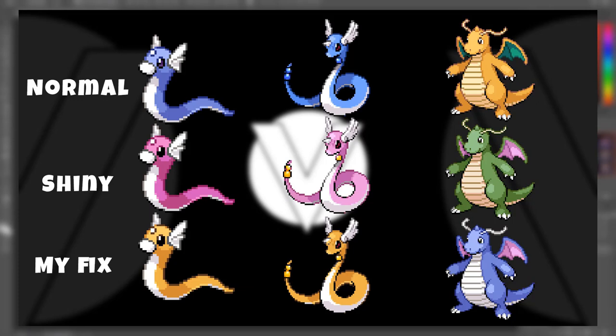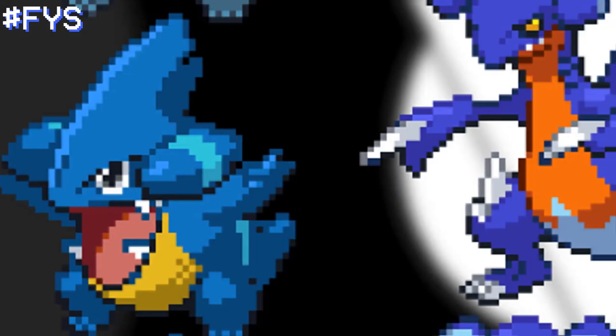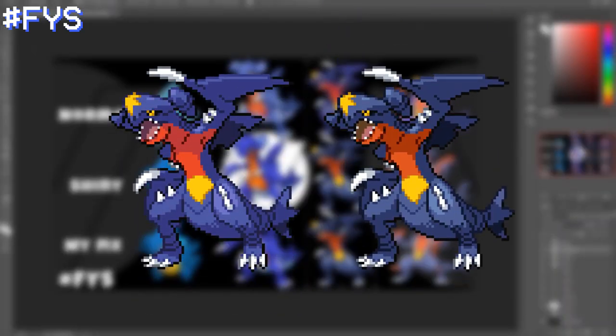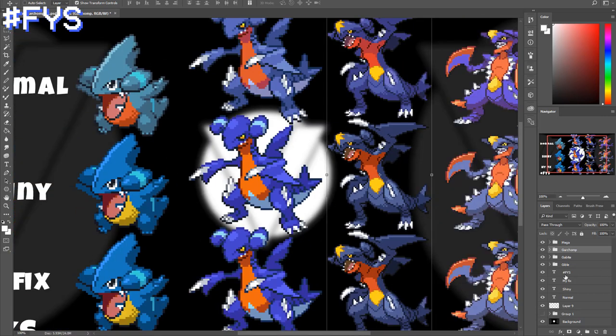So yeah, I'm doing another dragon and another evolution line today. We're doing the Gible, Gabite, Garchomp line, and because he has a Mega we're gonna fix that shiny too. It's an interesting one - their shinies aren't that good because they're pretty hard to differentiate between. Especially Garchomp - if you're in-game and you see a normal Garchomp next to a shiny Garchomp, you're not really going to tell the difference. It's just a darker shade of purple. I mean, it's more noticeable with Gabite and Gible because they change a bit more. Anyway, we're doing sprites today.